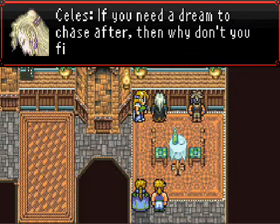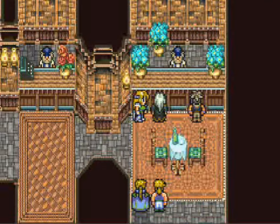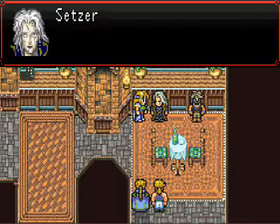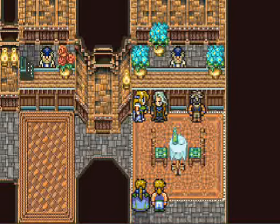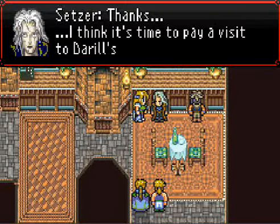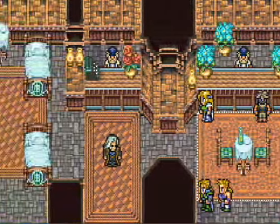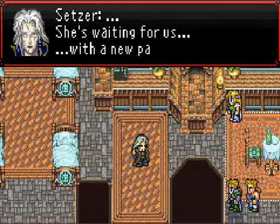My dreams are gone now. Dream my dream with me. I said it a few videos ago, but I still don't know what my dream is. Setzer's so easy to bring back into the fold compared to Terra. He's just like, wait, you want to dream it with me? Let's make a dream and then we'll go make something out of it. Yeah, let's do this.